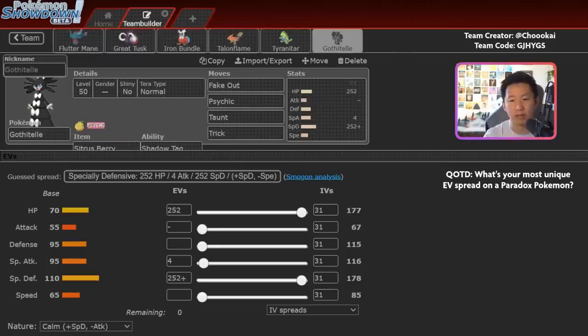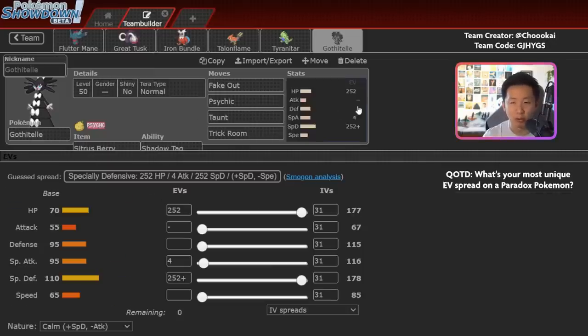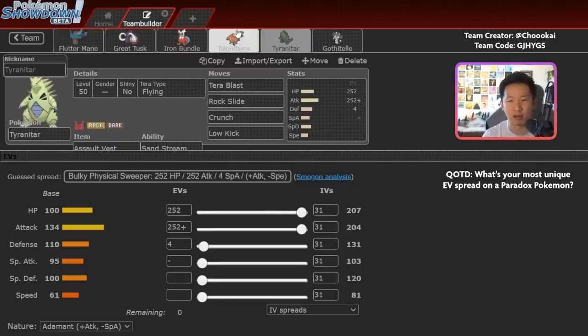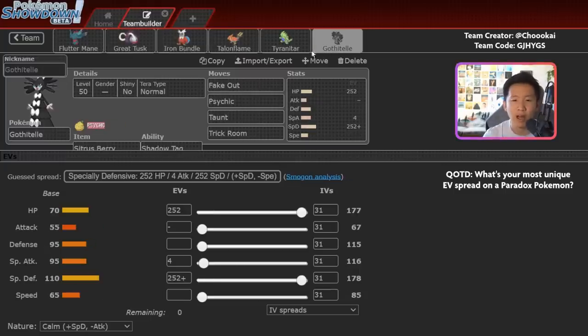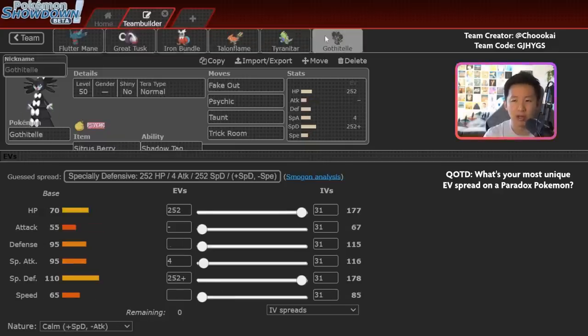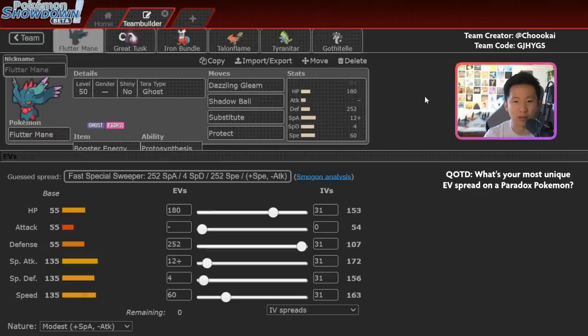Finally, you've got Gothitelle — pretty standard, with Normal Terra to be immune to Ghost-type attacks, which also gives a slight damage boost to Fake Out. The moveset is Fake Out, Psychic, Taunt, and Trick Room. With Gothitelle you can trap opposing Pokemon in, and this team scares away Ghost-types because you have your own Fluttermane, Tyranitar, and Talonflame. Gothitelle can often trap both of your opponent's Pokemon since they're hesitant to lead Ghost-types. Trick Room is valuable against really fast-paced teams since this Fluttermane and Tyranitar both benefit from it. There are a lot of different modes with this team.